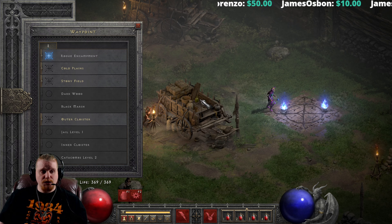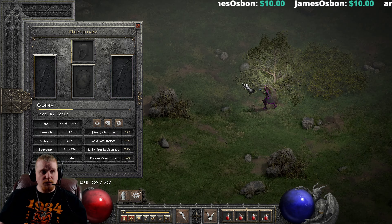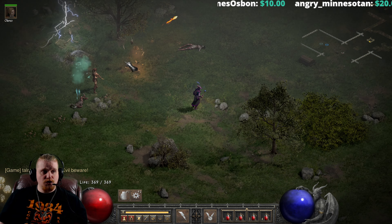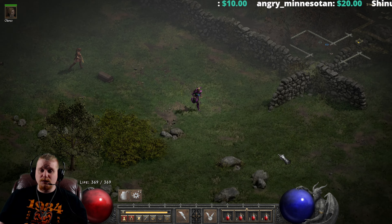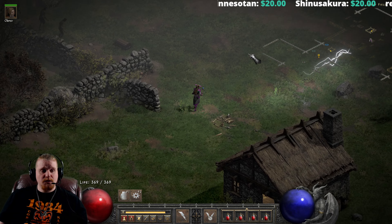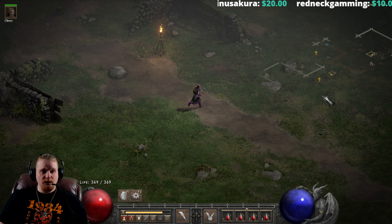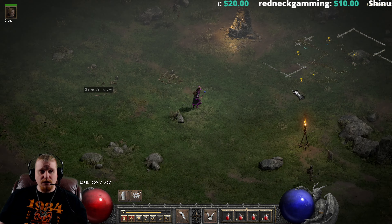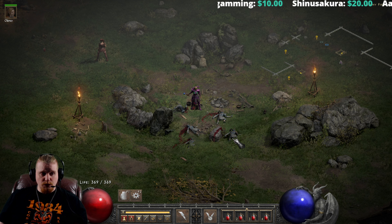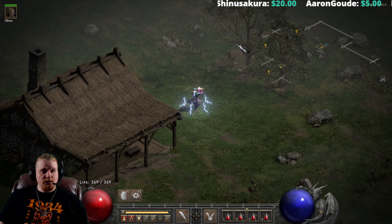Lightning can hit multiple targets if they are in a row, like little ducks. But that's not always achievable. What we're looking for with Chain Lightning is monsters that are all clustered together but not necessarily easy to hit with Lightning. Lightning is good for monsters that line up like little ducks in a row, but Chain Lightning is great for monsters that spread out but stay kind of clustered together in groups. Notice how the Chain Lightning went 1, 2, 3, 4, 5, 6 and bounced between all the targets until they were all dead. Chain Lightning is absolutely great for groups.